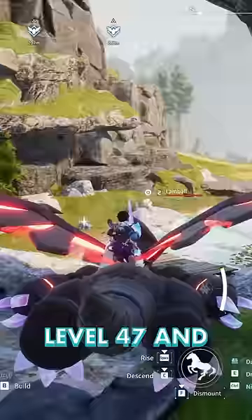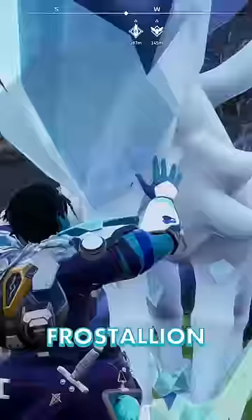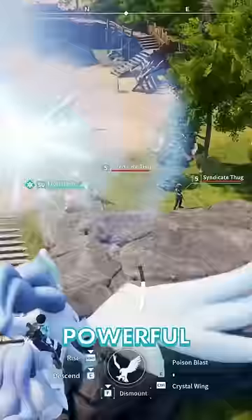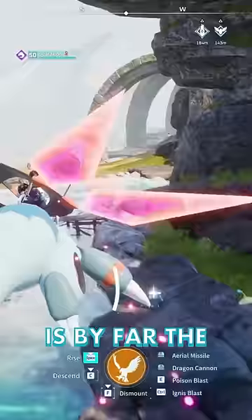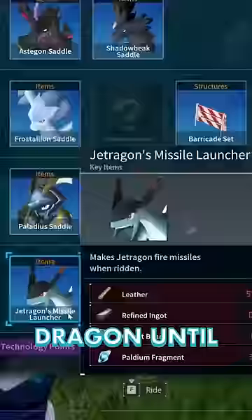Astagon is unlocked at level 47 and is very slow since they're meant for mining. Frost Stallion is a fast and powerful legendary at level 48 who converts your damage to ice and boosts it. But Jet Dragon is by far the best flying mount, though you can't ride this legendary dragon until level 50.